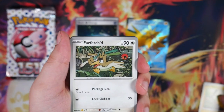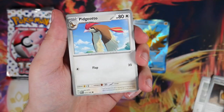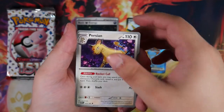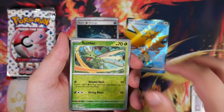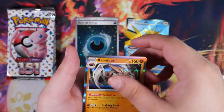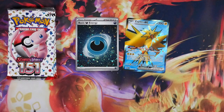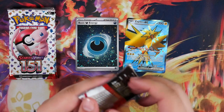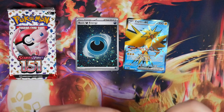I have no recollection of what the illustration rares are that are actually in here. I do know there are the three starters — the Charmander, the Charmeleon, and so on. There's also the Caterpie that I've pulled. And there's also the pre-evolution of Poliwrath — Poliwhirl, that's the one. That also looks pretty cool. And there's a bunch more that I just can't remember right now.